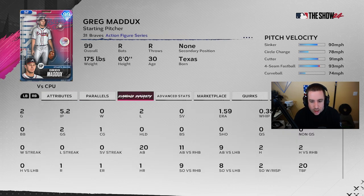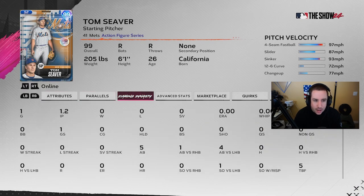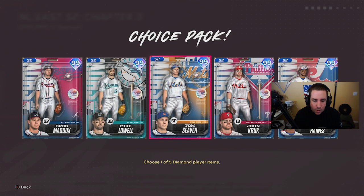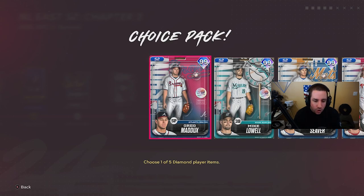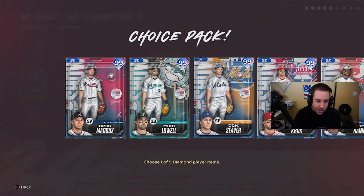Greg Maddux could also be good — he's got the sinker, cutter, circle changeup, and curveball, plus great pitching clutch. He went 159 against the CPU but I didn't really use him online. Tom Seaver only pitched a couple innings online but did okay: 105 K's per nine, 103 walks per nine, 102 pitching clutch. Stat-wise, Maddux might be a little better, but it depends on your pitch mix preferences and who you pitch best with.